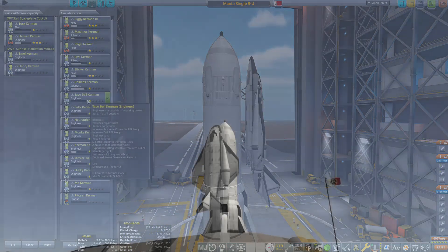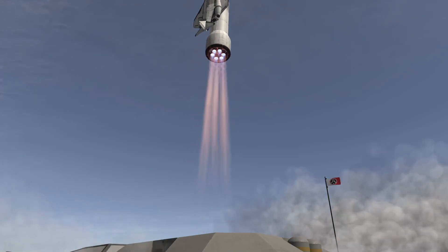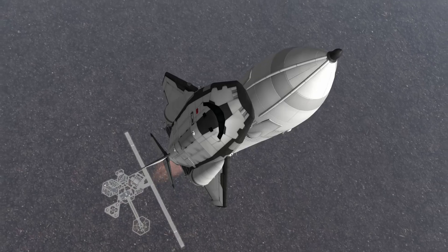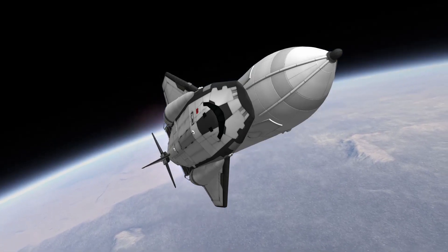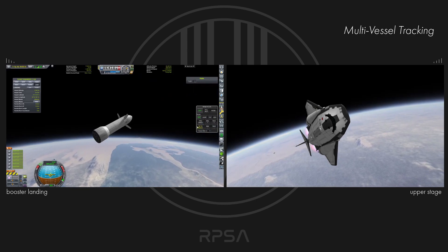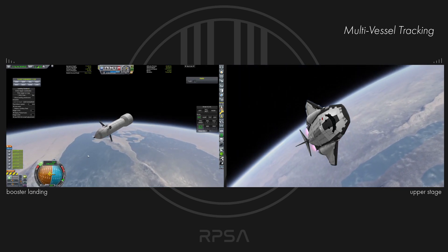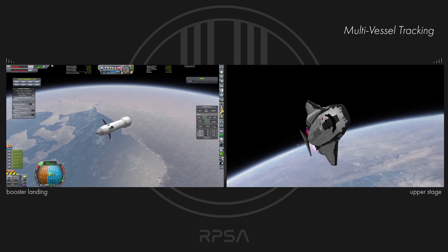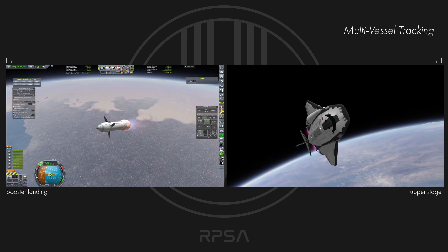We are going to pick up Tuck Kerman, Herman Kernum, Small Kerman, and Henry Kerman, and they are going to make their way over to Armstrong on the new reusable version of the Manta. I'm absolutely in love with this vehicle now. The way it flies when it reaches back to Road, and just the fact that everything is completely reusable, it's wonderful. The interplanetary design I've put together actually utilizes one of these as a crew transfer vehicle from the interplanetary ship to different landing destinations.